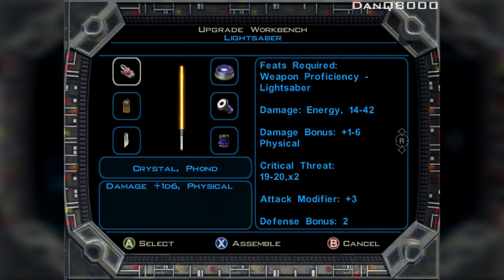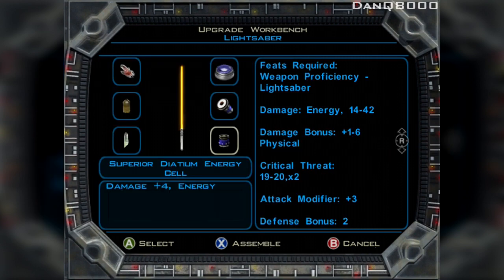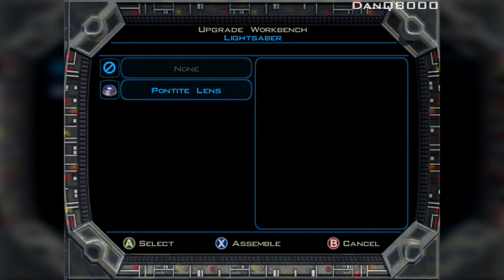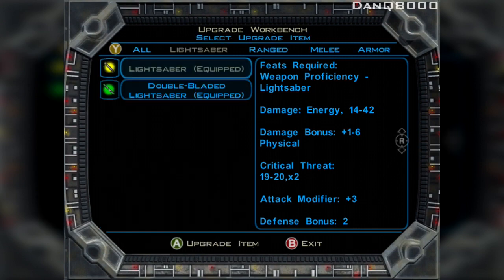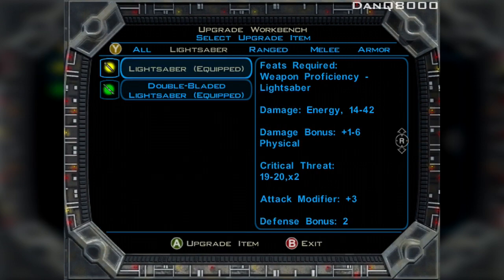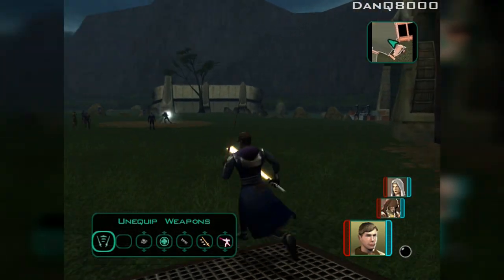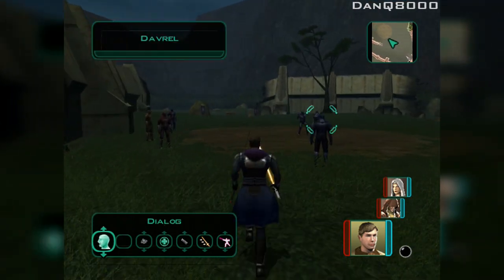For the lightsaber, there's nothing really I could use. I can get myself an extra damage bonus on that. Good defensing — I want more crystals. Alright, I think we're laughing, ladies and gentlemen. We can enter the dueling circle if we want.